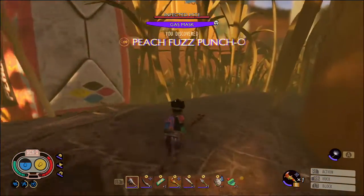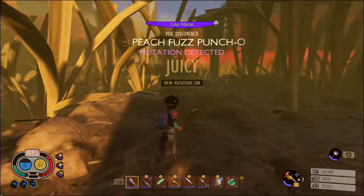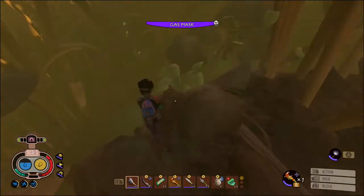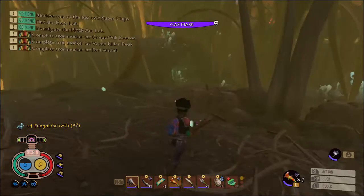If you go past the carton of juice you'll come to a husky weed stem down here. When you see that you can jump down, and the haze lab is right there.